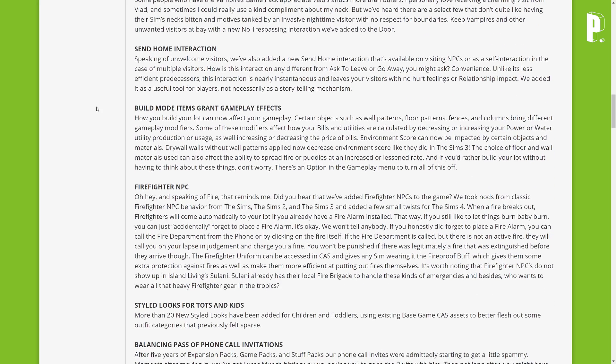Build mode items now grant gameplay effects. How you build your lot can affect your gameplay — certain objects such as wall patterns, floor patterns, fences, and columns bring different gameplay modifiers. Some modifiers affect how your bills and utilities are calculated, by decreasing or increasing power or water utility production or usage. Environment score can now be impacted by certain objects. Drywall walls without wall patterns will decrease environment score like in the Sims 3. Floor and wall materials can also affect fire spread or puddles. There's an option in the gameplay menu to turn all of this off.